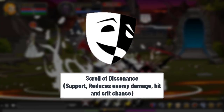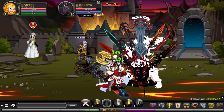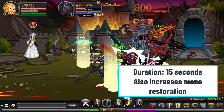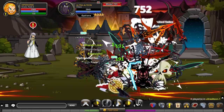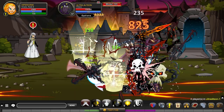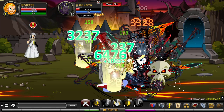Next up, we've got the Scroll of Dissonance, and this is going to be the last one before we start with the farming scrolls. The Scroll of Dissonance works like the ability of a support class — it reduces the enemy's damage done and attack speed by 15% and critical hit chance by 5%. The unique thing is that it also restores bonus mana for anyone hitting the enemy with the uplight debuffs active.